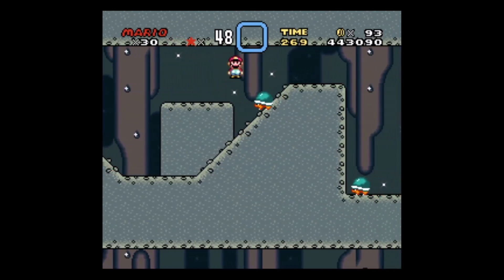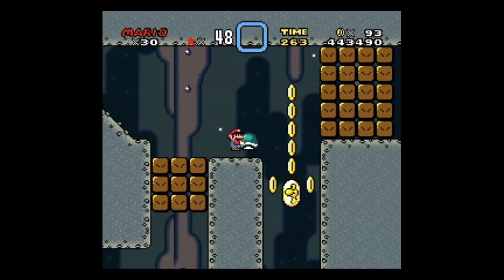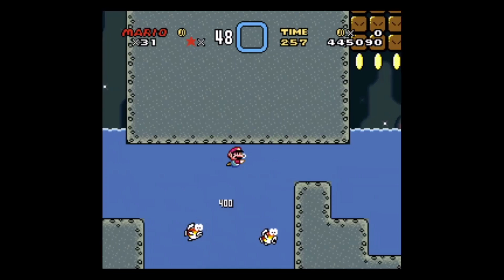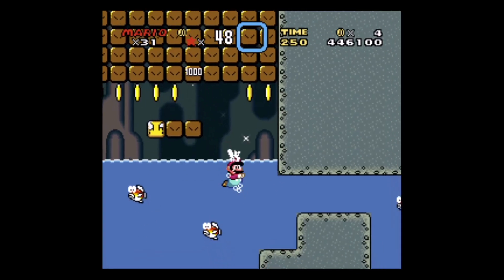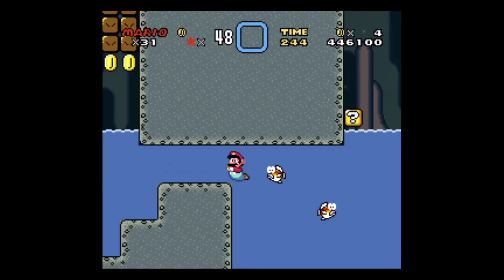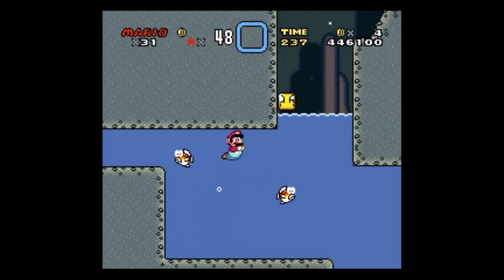We are back in Vanilla Dome 2 in order to attempt to get the normal exit. I haven't skilled up enough in Vanilla Dome 2 to actually get all the Dragon Coins, specifically because you need to go through the Hidden Route Exit Pathway in order to get one of the Dragon Coins. I'm not backtracking all the way through this pathway for one Dragon Coin.